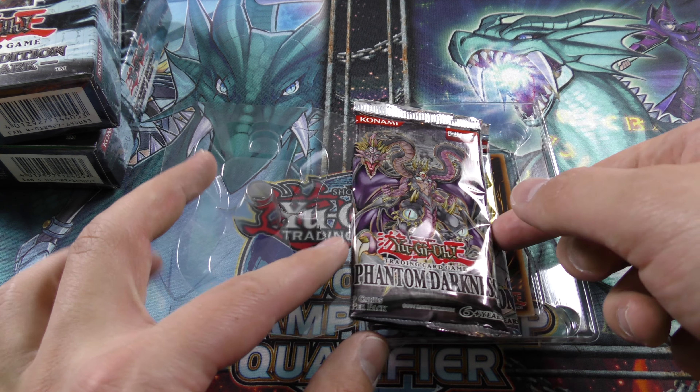Light of Destruction booster pack right here. Uni-Frog goes very well in the Frog deck. Field card gives them like a 1200 attack boost — there are some really cool support cards for it. There's our rare... oh my gosh. Can you believe we just pulled this?! Wow — we have pulled an Ultimate Rare, an Ultra Rare, and now a Secret Rare! Oh my goodness, wow!